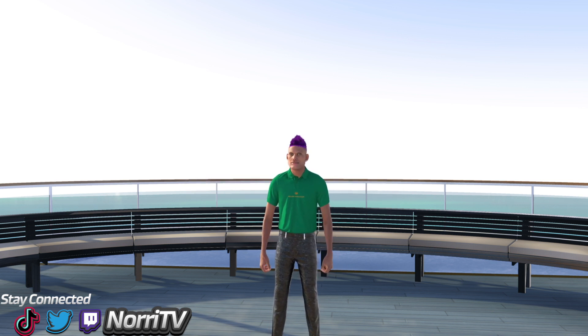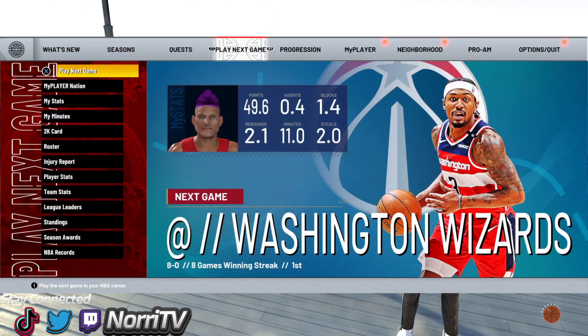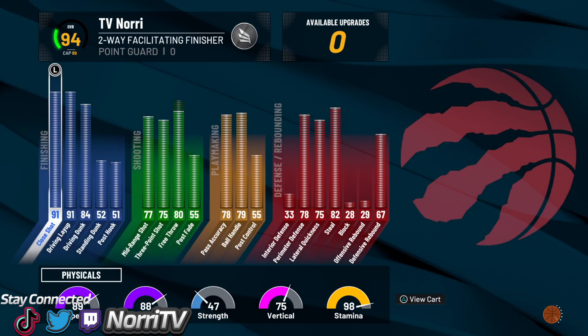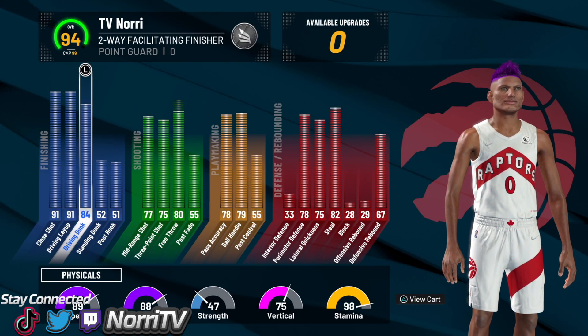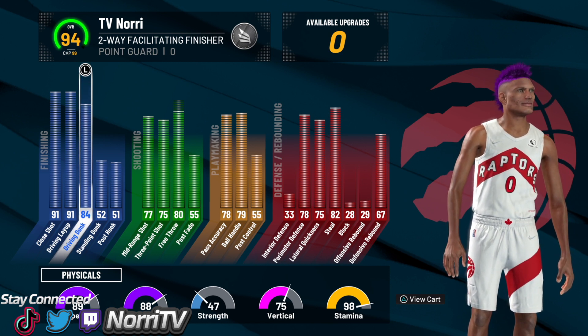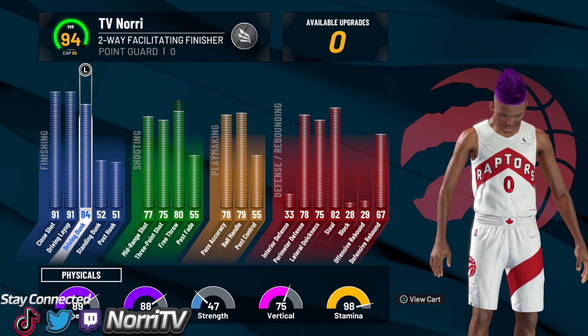Now that y'all dropped that like, let me show y'all the build we're on so you understand the limitations of what dunks we can and can't get. We're on the driving dunk — we got an 84 driving dunk on a 6'5 player. Once we get that 85, there are a couple more dunks I want to show y'all that you need to add to your arsenal.